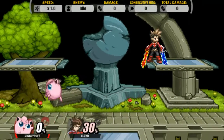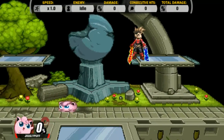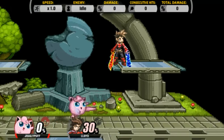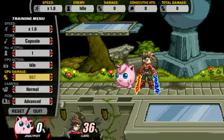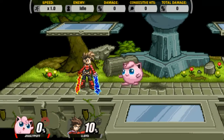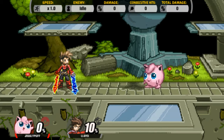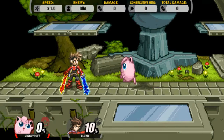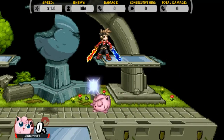Pretty much, I believe that Jigglypuff's neutral should be played with a bunch of falling up airs, a bunch of forward airs — fish for the late hit — and obviously a heck ton of back airs if the rests aren't working. At 0%, you have free up air, up air, up air into rest. I hit an up air — boom, he's dead. Literally at 0% you can just kill everyone that way.